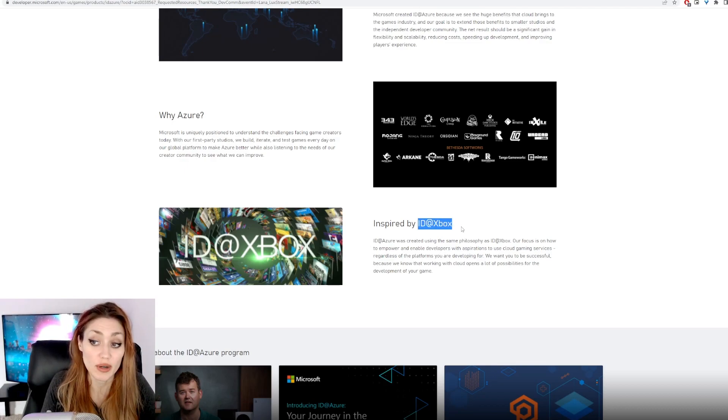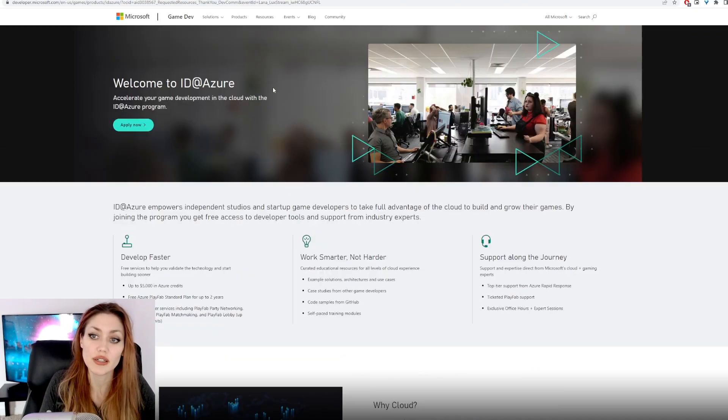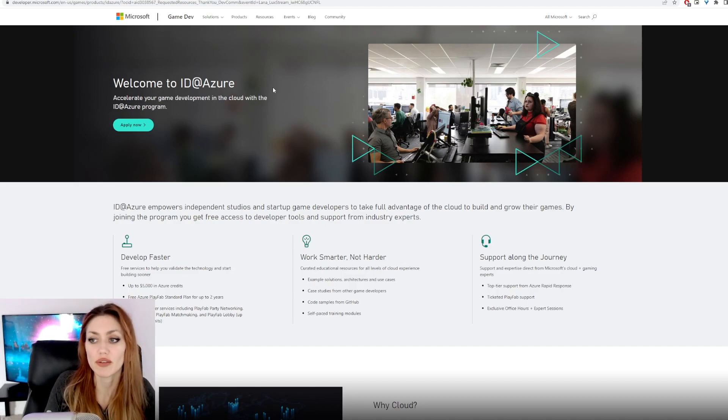ID@Xbox is a similar platform for getting your games on Xbox. You do have to apply for it — if they like your game they'll bring you into the program and help you get it on Xbox. For ID@Azure, they're pretty open at this point, so you don't feel like you need to have an amazing game.